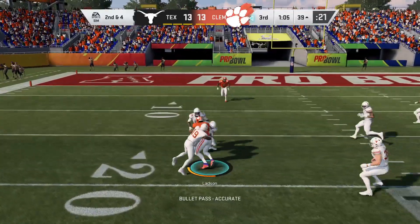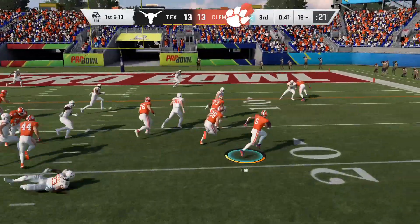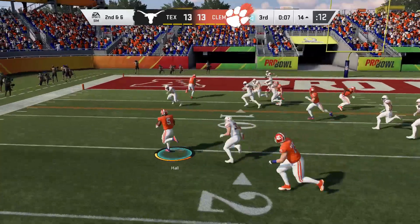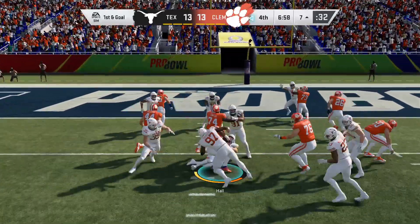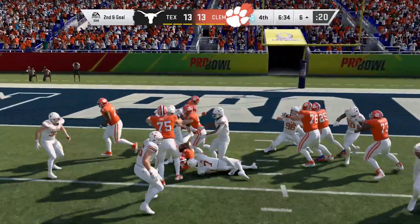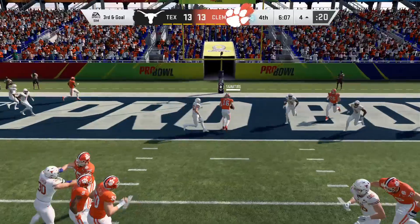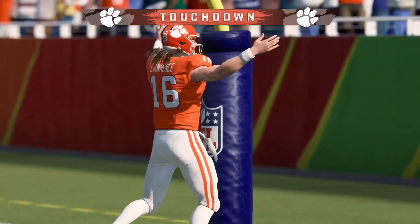The Longhorns will immediately retaliate with a field goal of their own, and that only gives our offense another chance to work down this field, kill some of this clock. Hopefully we can get a full seven point touchdown lead, because if our defense can come out and get a defensive stop, Hunter Hall goes back out on offense and he's going to chew up as much clock as he possibly can, continuously feeding him and getting as much as he can.